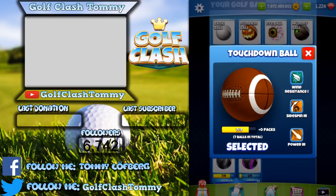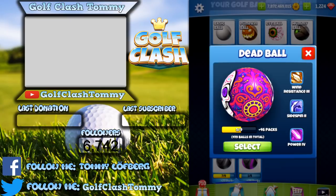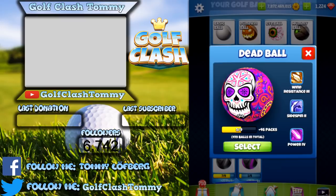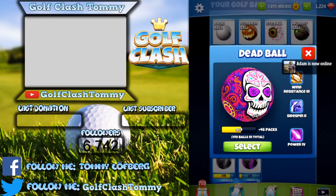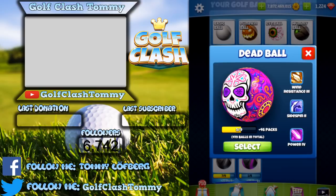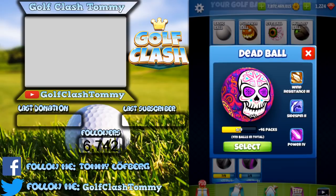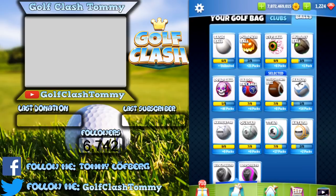Last but not least, we have the Dead ball, which I'd say is generally the best ball in the game. It has wind resistance 3, power 4, and side spin 2 — a merge of the Titan, Kingmaker, and Berserker. It was the prize in the last tournament. I'm really pleased to have many packs of it. It's incredibly useful on tour 2-11 and will be great if tour 2-12 ever comes.